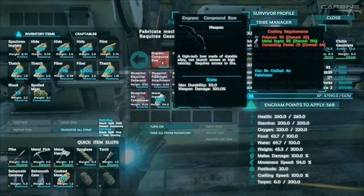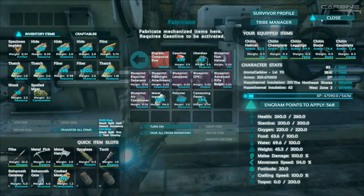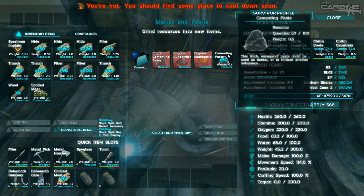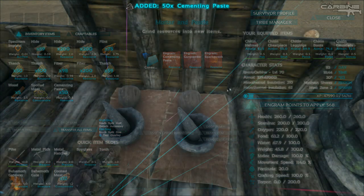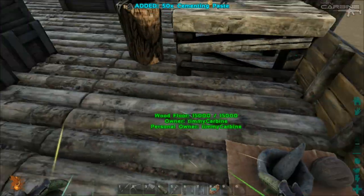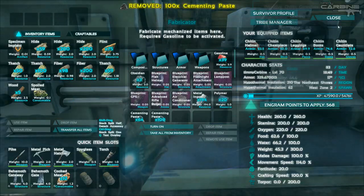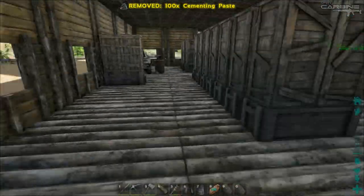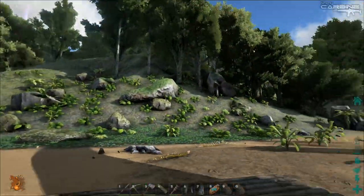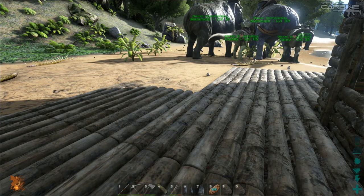We need a little bit more cementing paste. Actually, I think I was crafting some. That is awesome. So now all we need to do is get the obsidian. That should be pretty easy to do. I'm going to cut that trek out — I'm just going to trek up the hill, get some obsidian, come back and we'll make some polymer. See you soon.